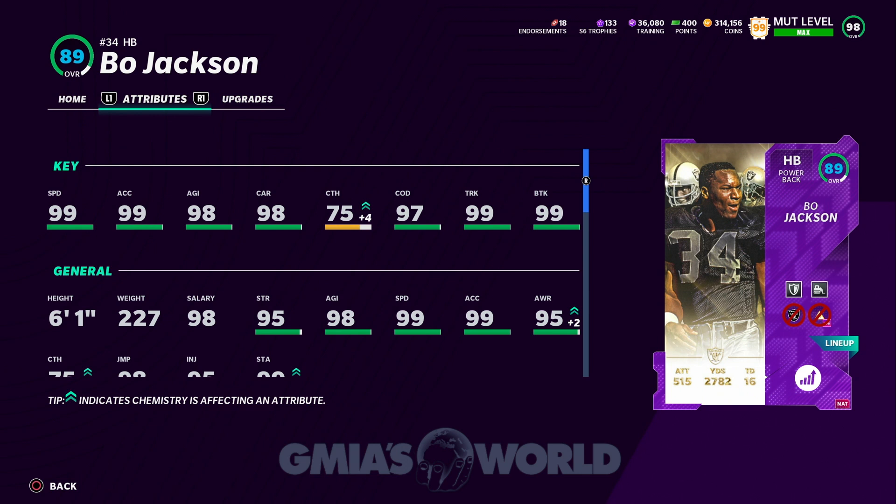Bo Jackson is for the most part a golden ticket. He doesn't need Sprinter, he doesn't need anything on him. He's just going to be 99 across the board once you power him up. His numbers look really spectacular. You can definitely say he is suitable enough to be both an elusive back and a powerback. He's just parading around as an actual powerback, but he spins very well and he can move around. Not as good as Barry, but he can definitely get away from people, usually by stiff arming them or trucking them.